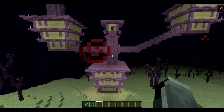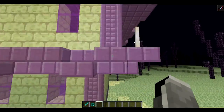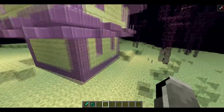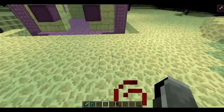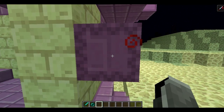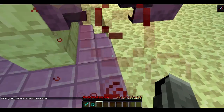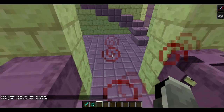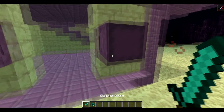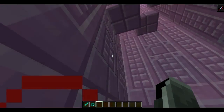I found the End dungeon. As you can see, it's made of these purple blocks called purpur - they have pillars, stairs, slabs, and normal blocks. There are also End bricks made with four End stone. There are these new mobs which disguise themselves as blocks and then come out and shoot projectiles at you. When their homing projectiles hit you, they give you levitation which makes you float in the air. They're actually normally way harder to kill but I have Strength 100 so it's insta-kills.